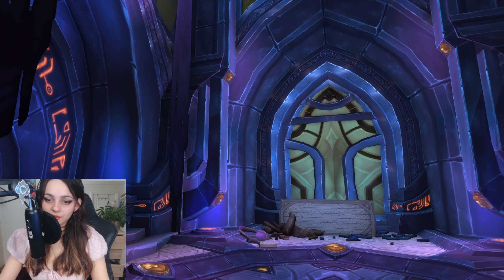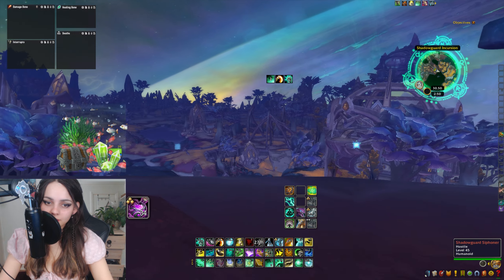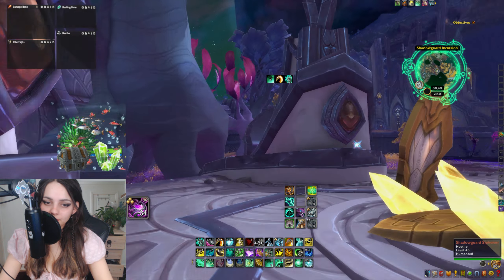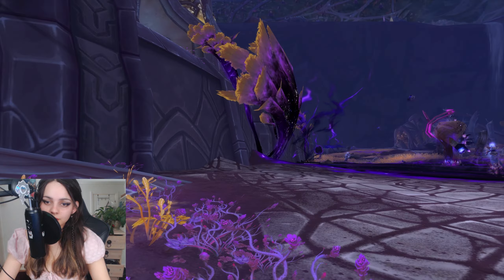Kind of like little void rifts. Looks stunning. And then we got here another flight point, and this is where we started, I think. There's a dungeon entrance — Seat of the Triumvirate. So we go there.